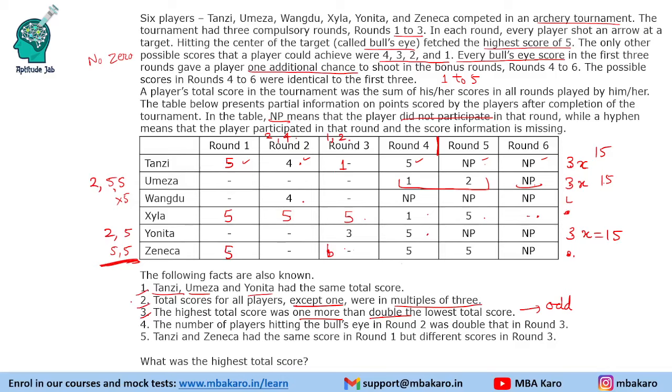Let's think about what the highest total could be. Zeneca has to get 10 in 2 certain rounds — so Zeneca has 20 plus something. This could be 21, 23, or 25. But if we put 5 in the last slot, Zeneca would need to play the 6th round too. Since highest must be odd (being 1 more than double the lowest), Zeneca can get 21 or 23 but cannot get 25.